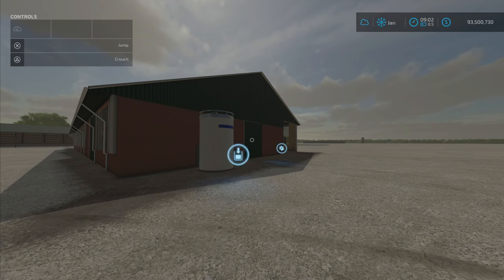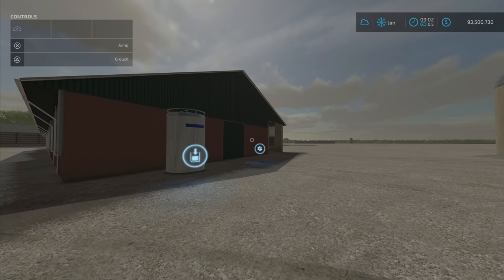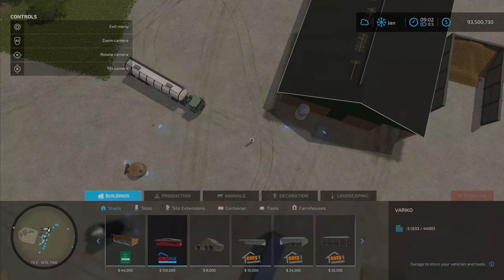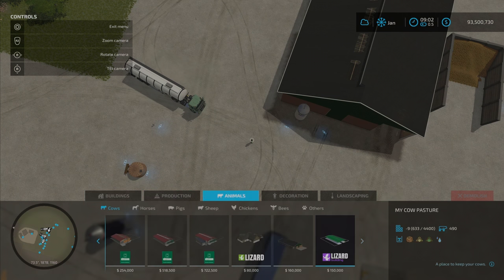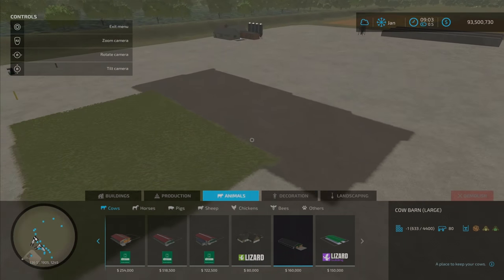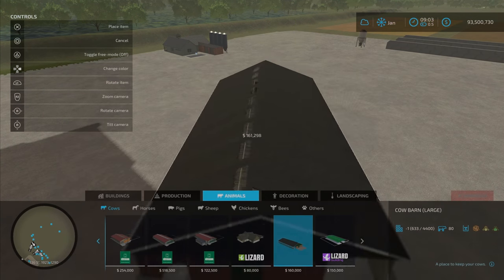I'm not sure what the 3 Plus O is supposed to signify, but at least it will differentiate. If you're looking for it, it'll be under Animals and Cows, and it's listed here as Cow Barn Large — that's what it is. So the name is a bit different there.